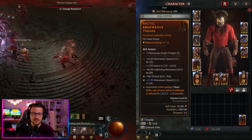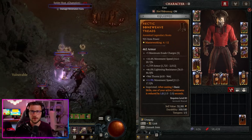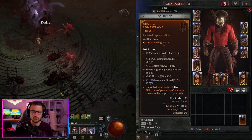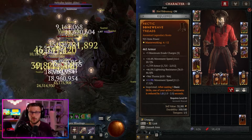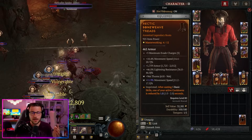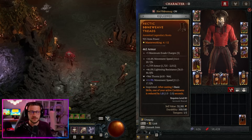For our boots we want the Hectic Aspect — after casting five basic skills, one of your active cooldowns is reduced by 1.8 seconds, allowing us to bump down our cooldowns much quicker and have them available for casting more rapidly. This is especially helpful during boss fights.